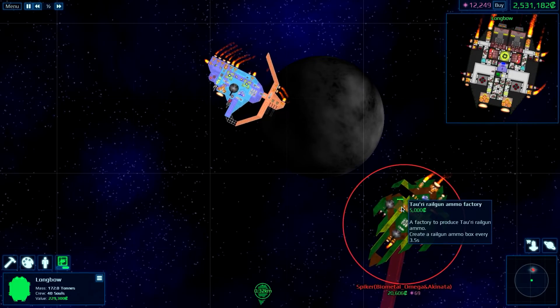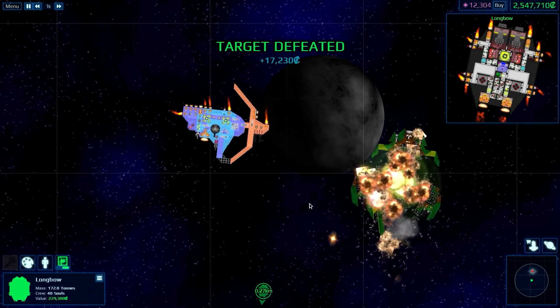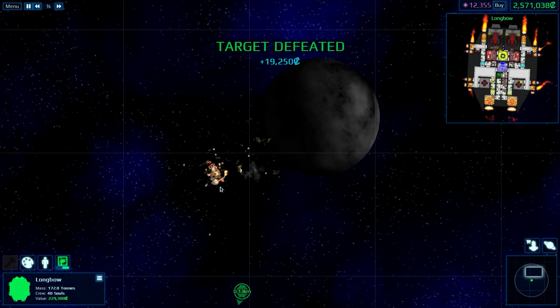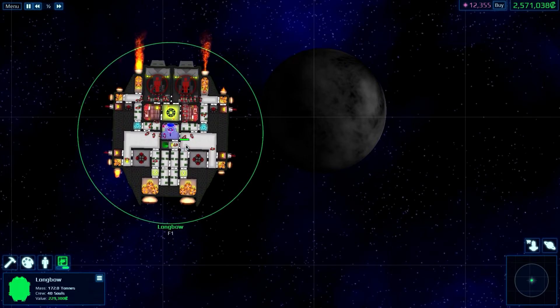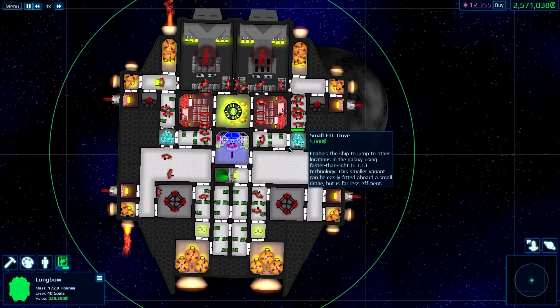Now, if you're wondering — if you want, like, if you have a tech 3 control room and you want tech 1 weapons, you actually need to build the tech 1 control room as well. So just keep that in mind.